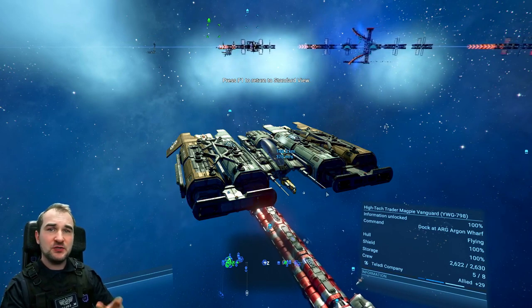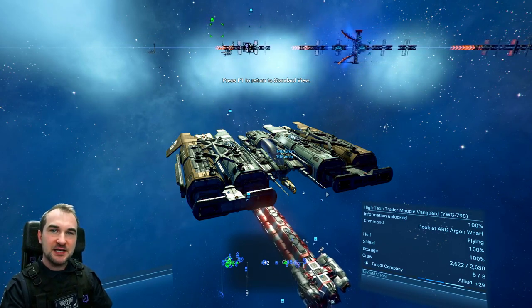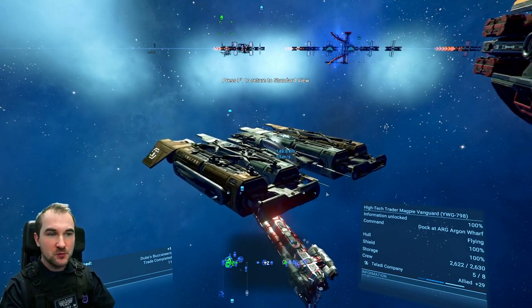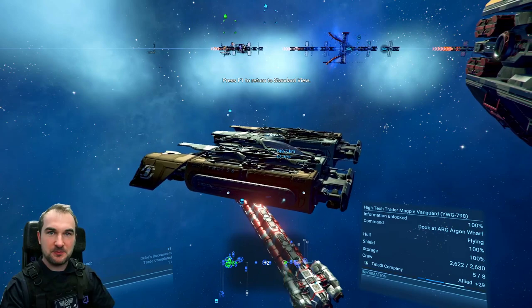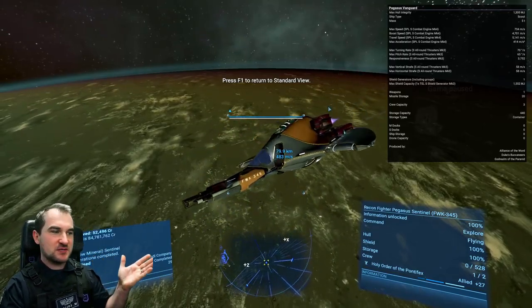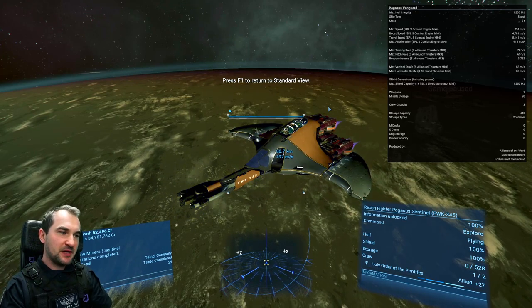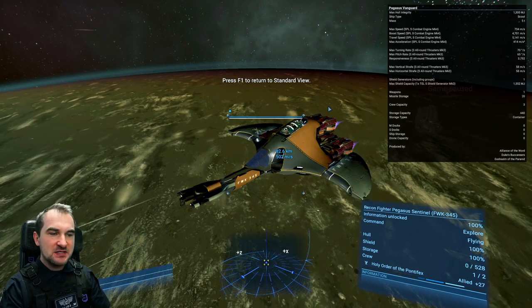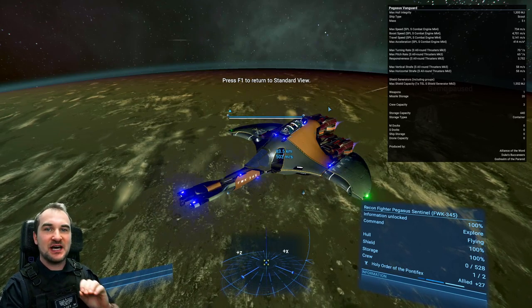By the way, you can buy these from the Teladi. If you don't want to buy anything from the Teladi, you can also get a Courier, which is an Argon or Antigone ship. The next S-Class ship we're talking about is the Pegasus Vanguard — in this case, the Pegasus Sentinel.